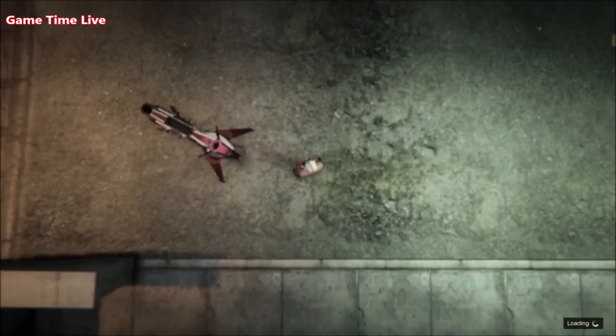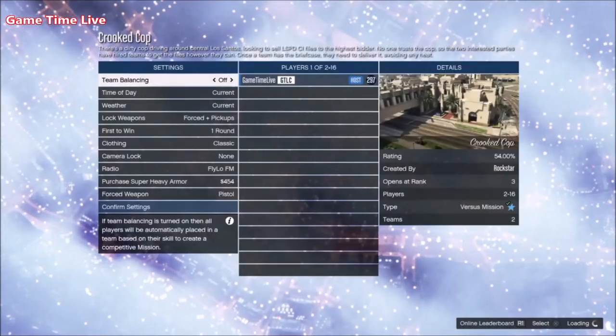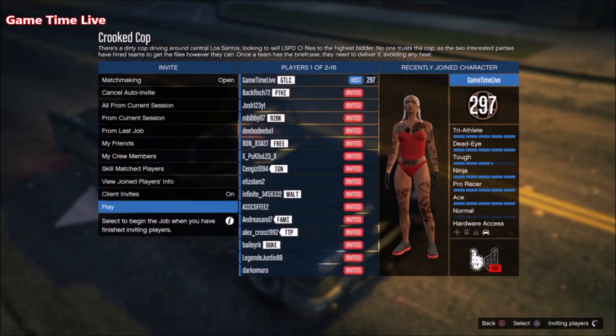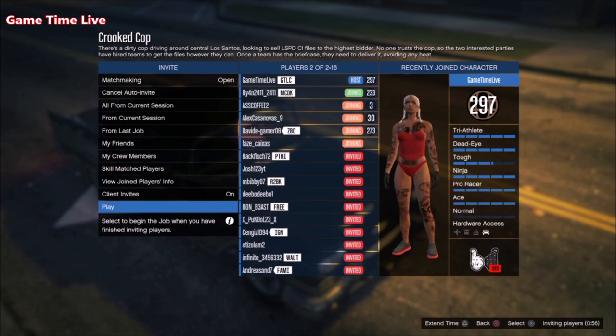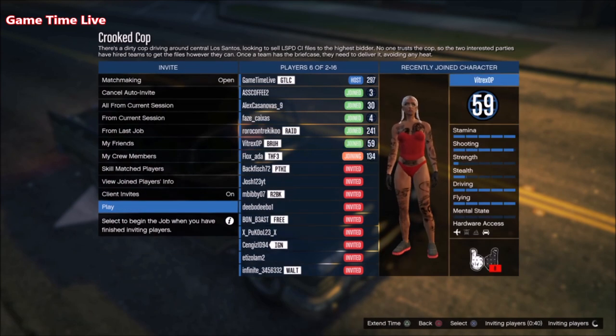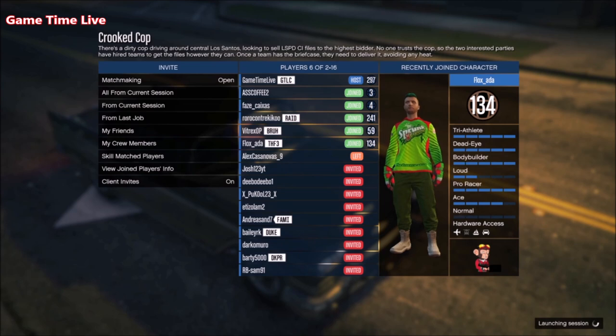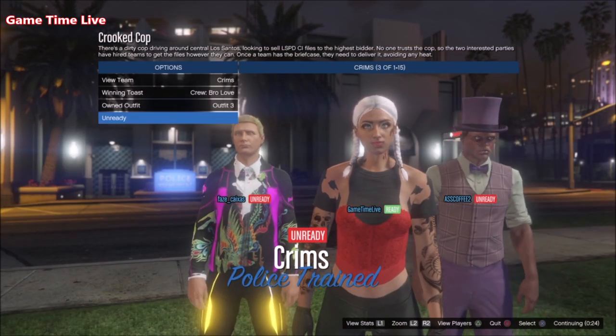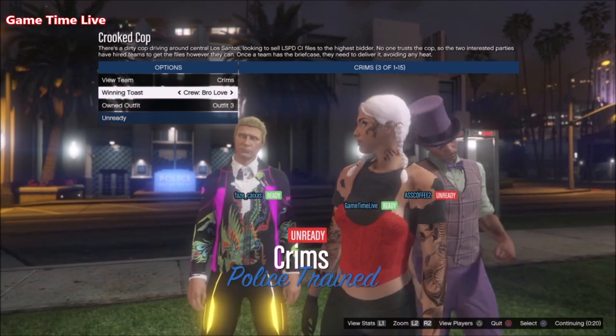We are back in Crooked Cop with Player Owned clothing, everything all set. On the outfit selection screen, scroll back to Owned Outfit and go once to the right to merge outfit number three — this is what she looks like. We have a black ripped T-shirt and some black leggings.